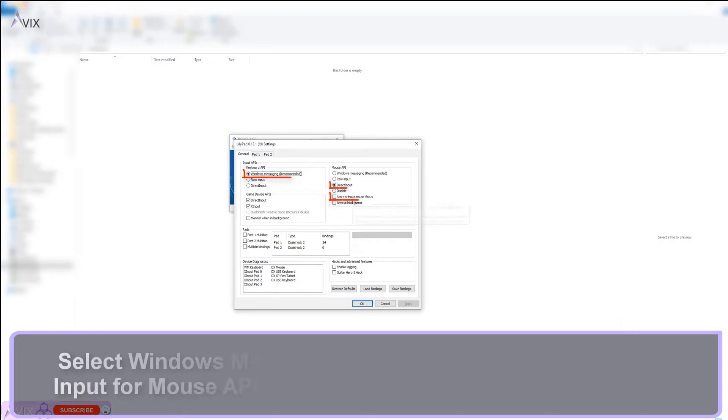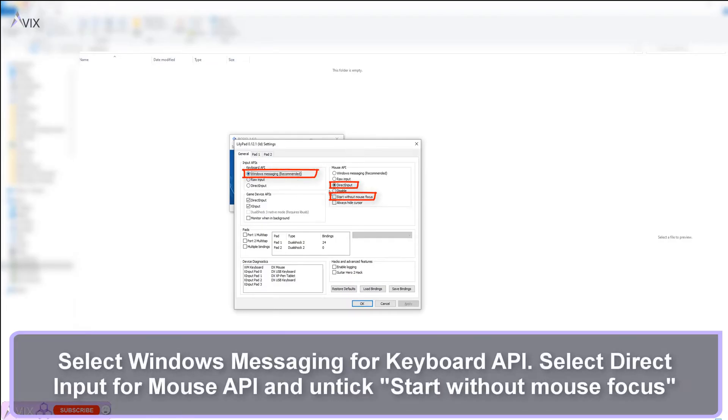Make sure Keyboard API is set to Windows Messaging. Set Mouse API to Direct Input. Make sure Start Without Mouse Focus is disabled, otherwise it will not work.